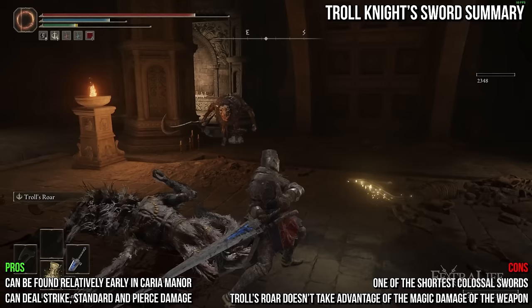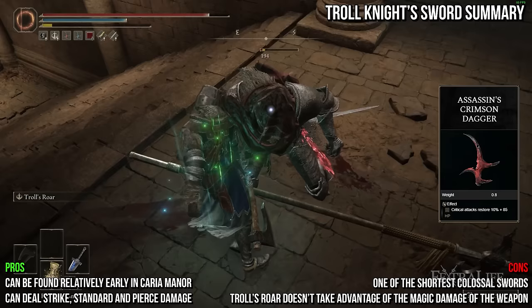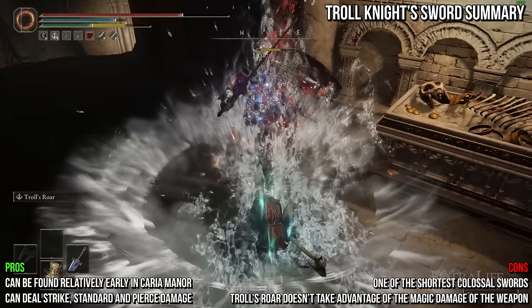You can use the Roar Medallion to further boost shout damage and follow-up attack damage, and the Highland Axe does the same, so I recommend holding it in your offhand. If you slot the Assassin's Cerulean and Crimson Daggers, you can heal and refund FP with each critical attack, similar to my colossal crusher build, but less effective since colossal swords don't trigger these talismans twice the way colossal weapons do. The Axe Talisman is also not a bad choice since the charged R2s of this weapon have phenomenal range.